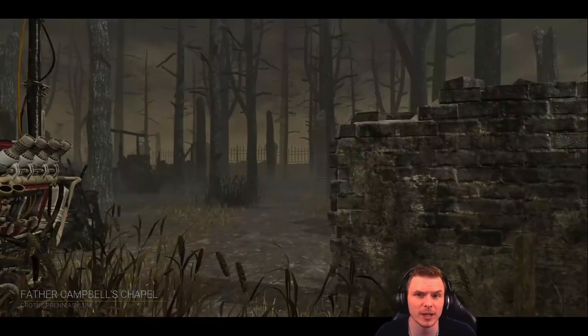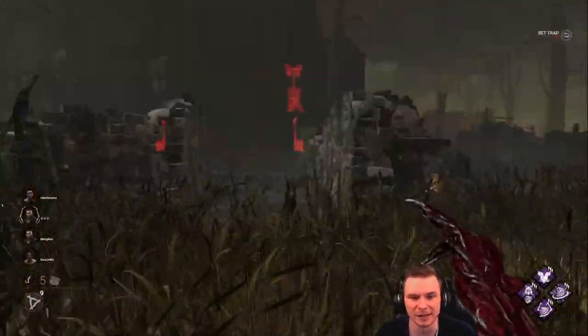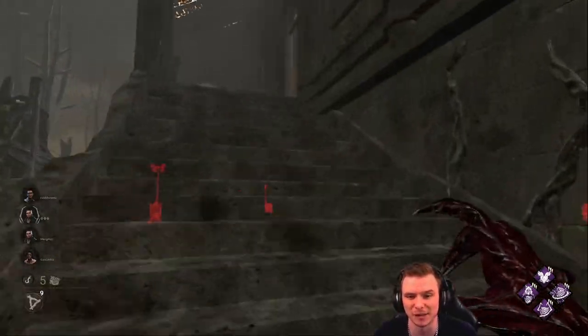Alright guys, welcome back. Today we're going to be spawning in on Father's Chapel as the Hag. The good news is it's a small, confined map. The bad news is there's multiple flashlights on their team.